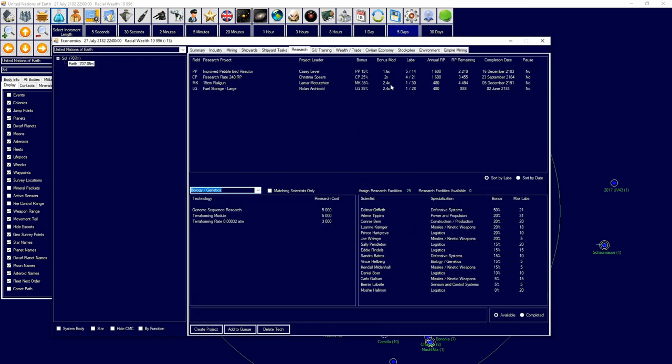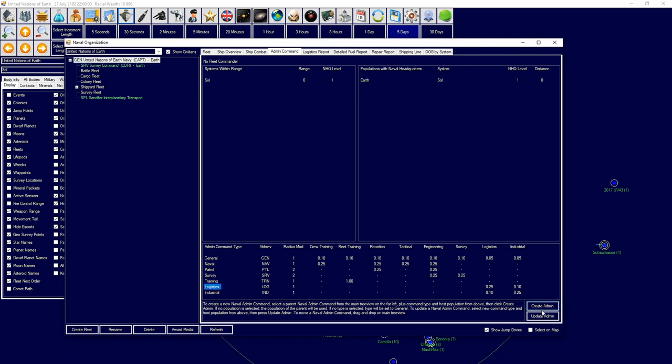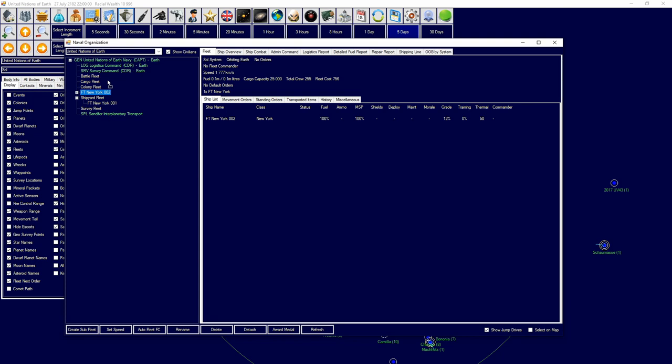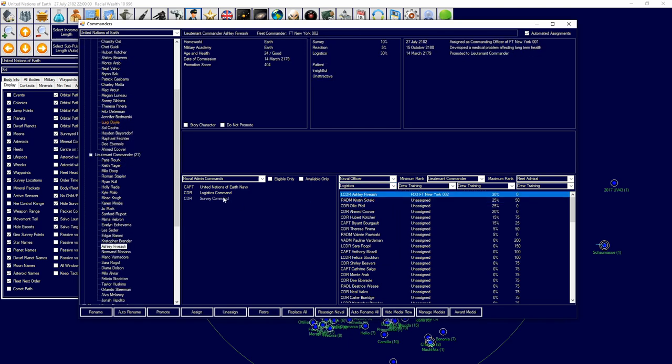We just got our freighters. I'm going to create a logistics command, call it 'Logistics Command,' and attach these ships to it. Then I'm going to go over here and assign a naval officer with good logistics skill to the naval admin command.